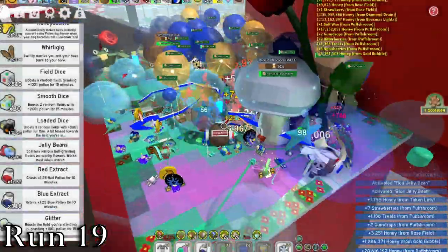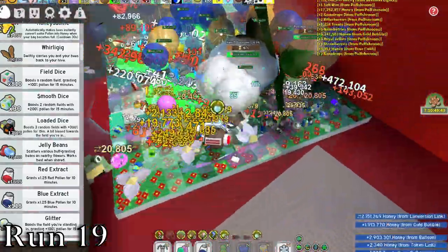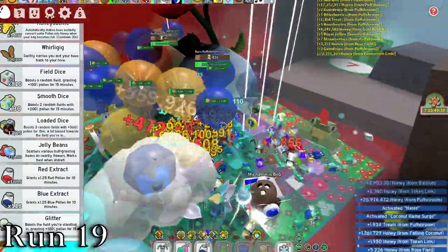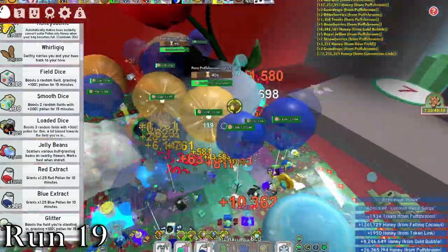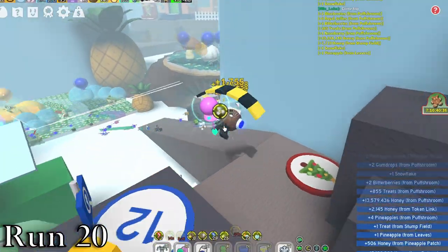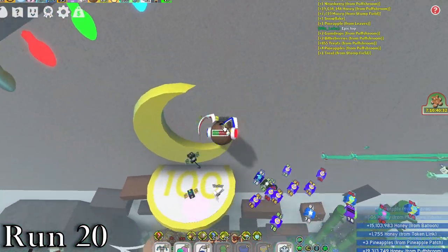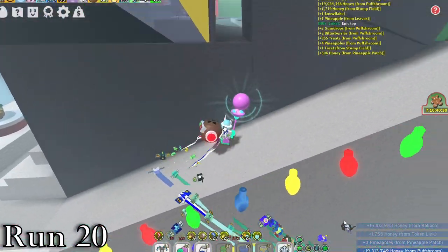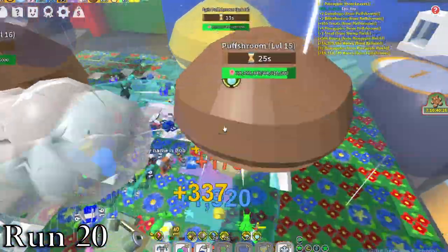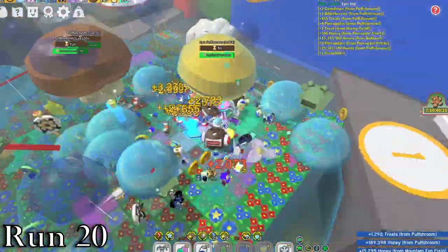Run 19 was also more of the same — nothing rarer than a rare, but we did get some pretty high level puffs near the end. It's actually been quite a while since we've seen an epic, and run 20 was the one to break that trend. At the end of the run, we got a level 14 epic in the mountaintop field, and it gave some very nice hunting dragons. Alright run other than that, but yeah, we did see an epic.